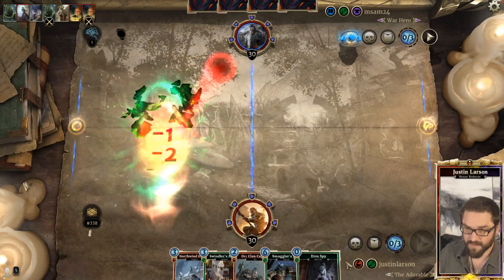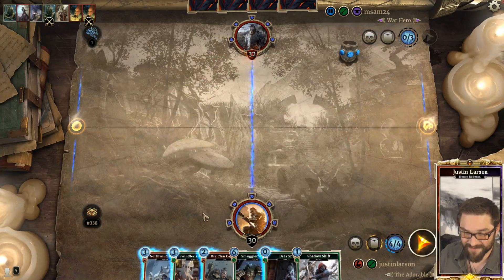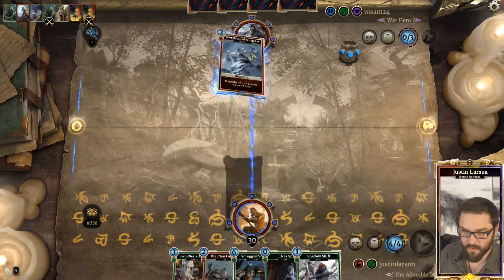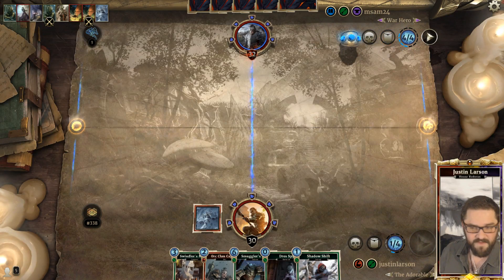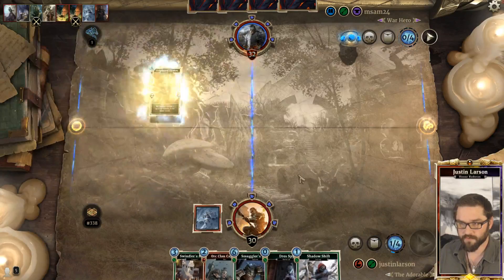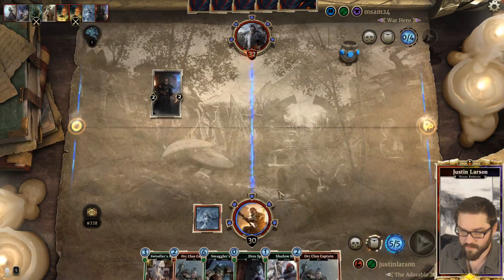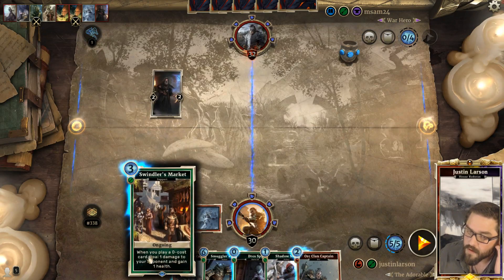Giant Bat right off the bat - makes it increasingly difficult to do damage and kill our opponent when they're doing that much damage. Let's just play a Northwind Outpost. They might peg us on Market now. Graybeard Mentor - sure, sure. The longer they let us do this, the better off we are.